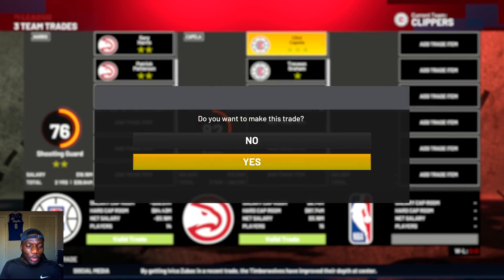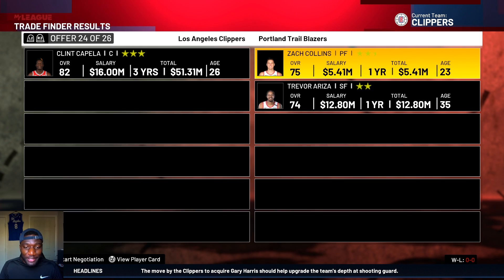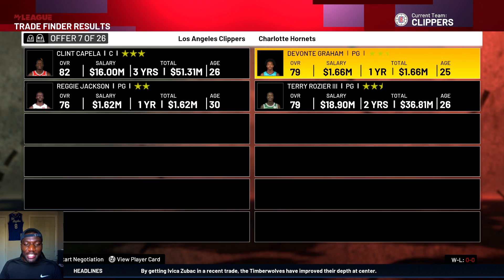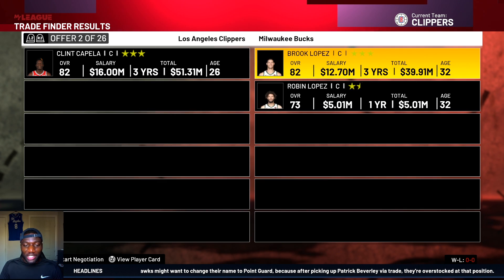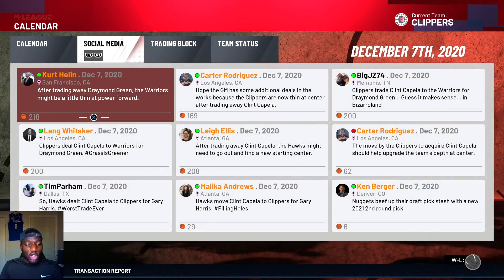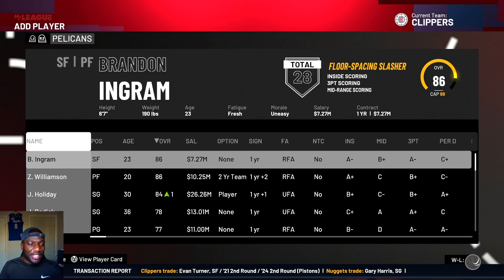Here's Clint Capella - I'm sure we can get a first rounder for him. Golden State wants to give us a first and Draymond - I'm telling you, Golden State in 2K always wants to give away Draymond Green. DeVonta Graham is another easy player to trade for - I'm just going to get that first round pick and move on. Let's get back to the drawing board.